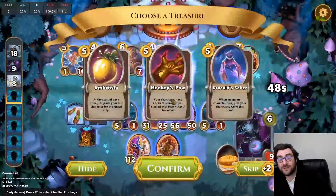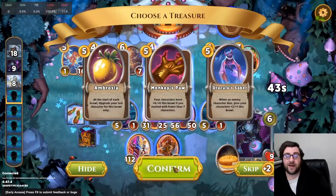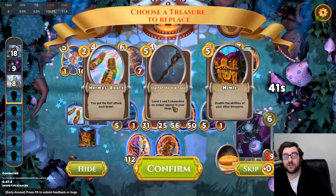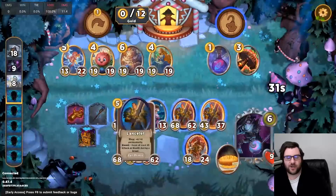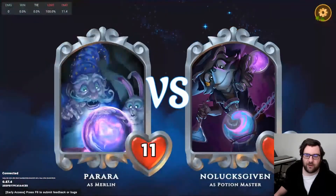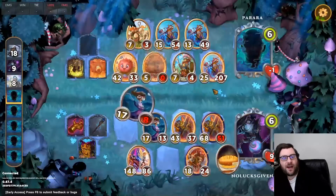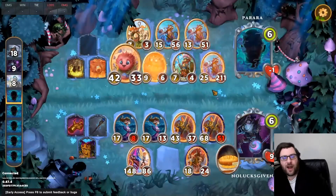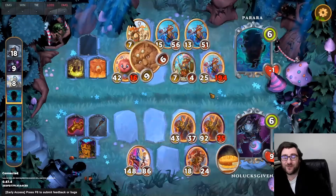Now I can grab a Tier 5 Treasure and double it. We could take Monkey's Paw, give everything plus 12 plus 12 — that's going to help these Lancelots to potentially slay and also grow the Shoulder Fairies a pretty considerable amount. I do think it is worth taking the Monkey's Paw and trying to grow our Lancelots in that way. I really want to get more health onto our good Lancelot, so hopefully as many triggers as possible from these Grim Souls go on the good one.